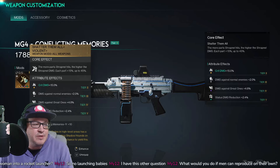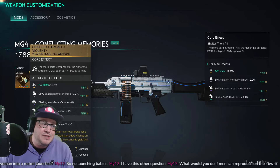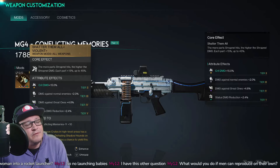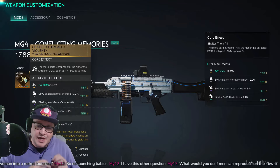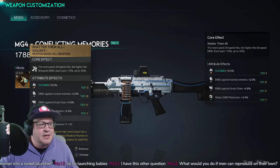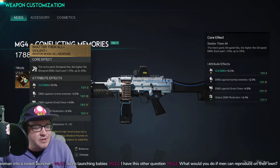For mods, we're using Shatter Them All: the more parts shrapnel hits, the higher the shrapnel damage — each part hit adds plus 15, up to 45. Because this weapon wants to hit lots of shrapnel parts, this mod is perfect.